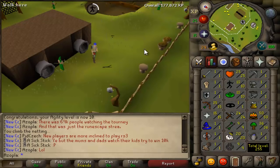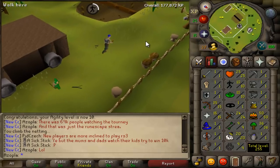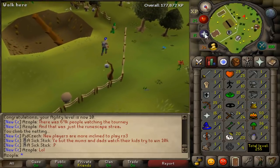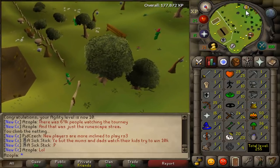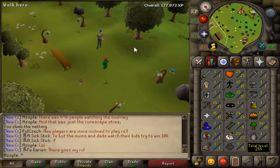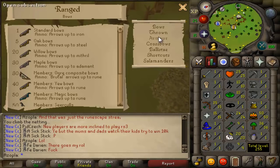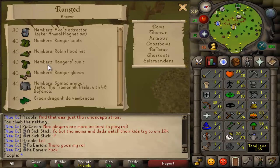Alright, so I am now 10 agility, so all I need for the Dig Site is 25 thieving. But I'm going to go ahead and train a little bit of range up because I just want to get my range up to 40 so I can wear the better gear for training, because all of the best pure stuff is at level 40 range.